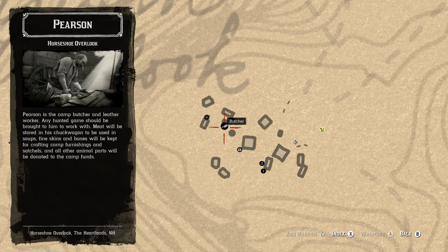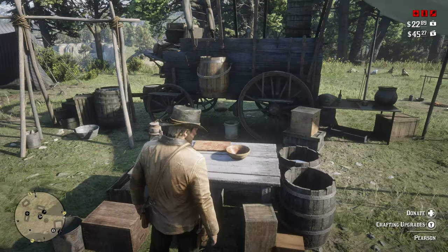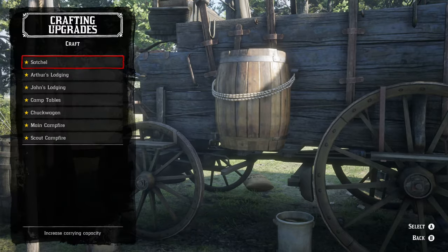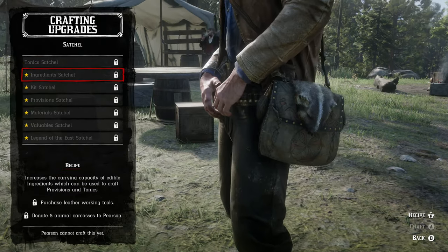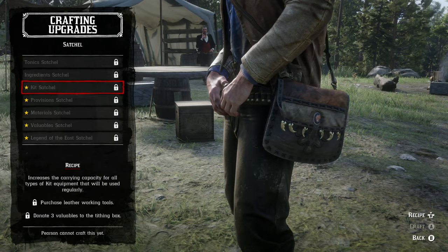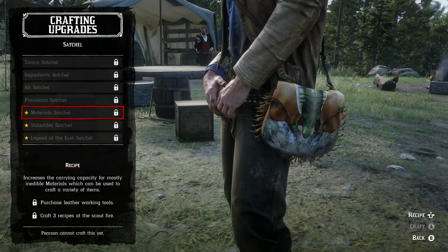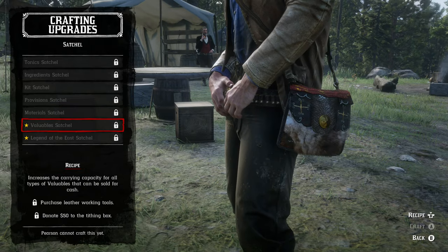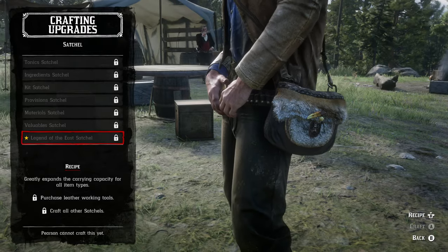Satchels can be crafted by Pearson at your camp from Chapter 2 onwards. You will need to bring him perfect quality pelts for 21 animals in total, but we will get to that in a bit. First, you will need to perform various tasks to unlock the ability for him to craft satchels for you. Some of these can be completed from the beginning of Chapter 2, while others will only be possible after you have progressed through some of the story missions.